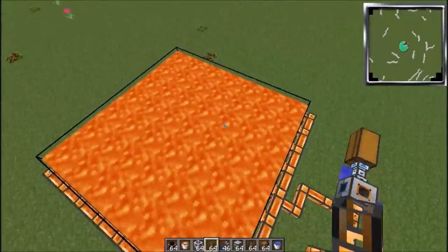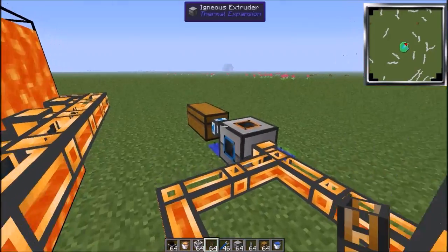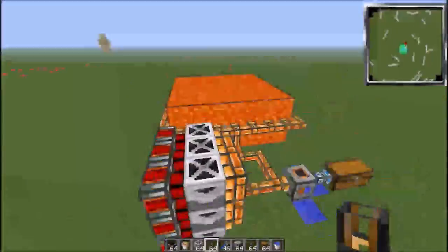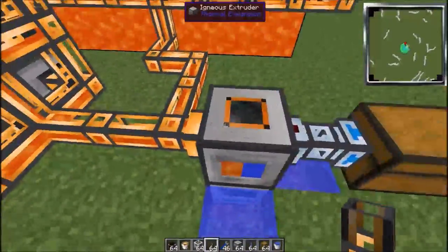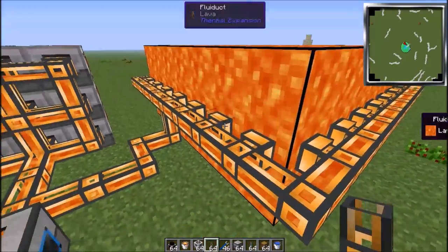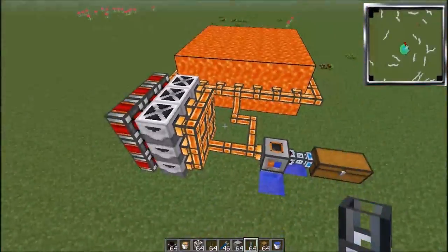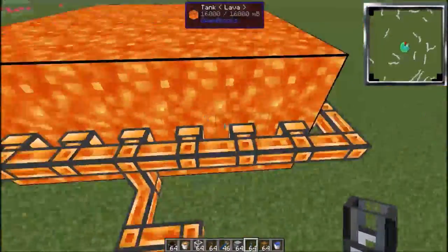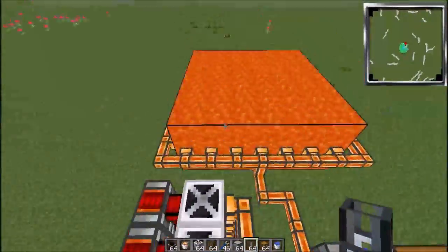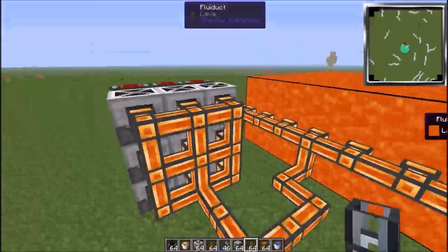This is the machine — this is the machine in pro form. See how much lava it just makes. It makes so much lava, so much stone, obsidian, cobblestone. It's really overpowered. I'm just going to make a basic one — oh my god, the tank is already full! Holy crap. I'm going to show you guys how to make a basic one because we don't really need to make a big one. This is just for pros who have a lot of resources.